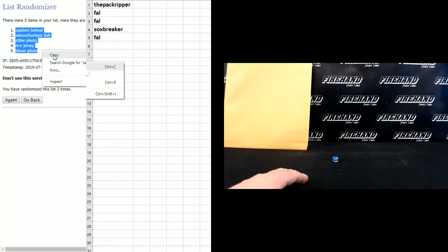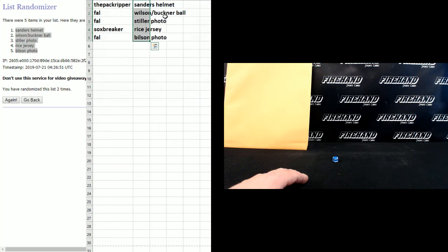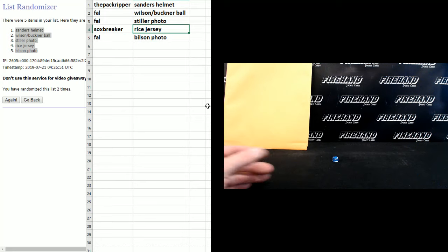Barry Sanders on the top, Bilson at the bottom. The pack rip gets the Barry Sanders helmet. Frank gets the Wilson and Buckner dual ball. The Ben Stiller auto and the Bilson photo — Socks breaker gets the Jerry Rice jersey.